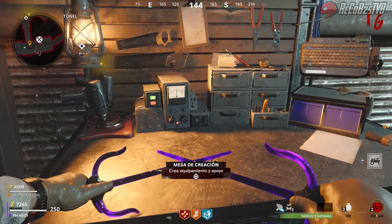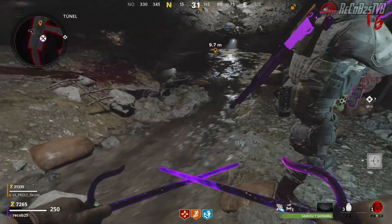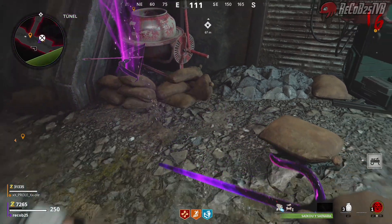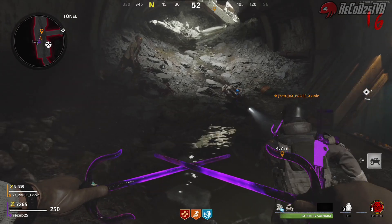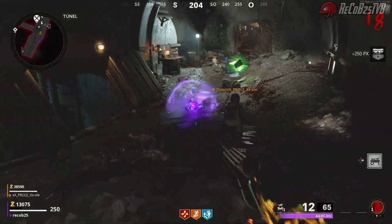Para que os deje sacarlo, os vais a la mesa, os compráis lo más barato, por ejemplo el arco, y cuando cae el coche al suelo lo volvéis a recoger. Cuando lo volvéis a recoger ya podéis sacar otro coche y buguear otro coche. De esta manera podemos tener aquí un montón de coches. Me dijo que en una partida puso como 15 coches; aquí creo que pusimos 9 o 12.